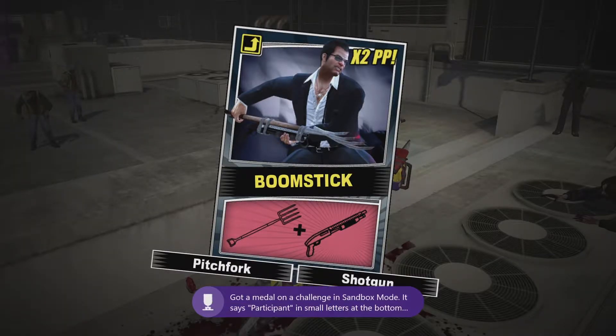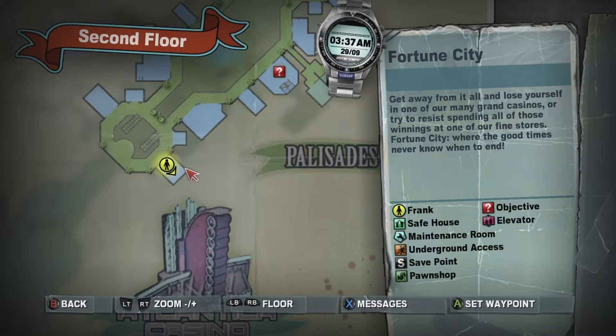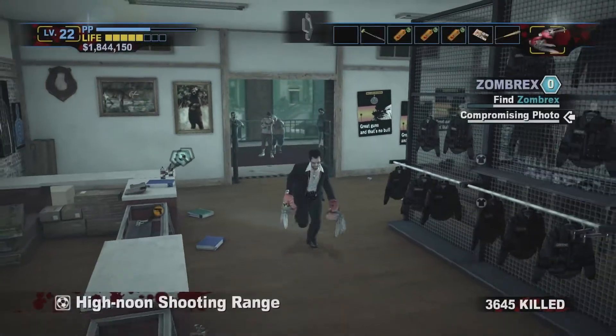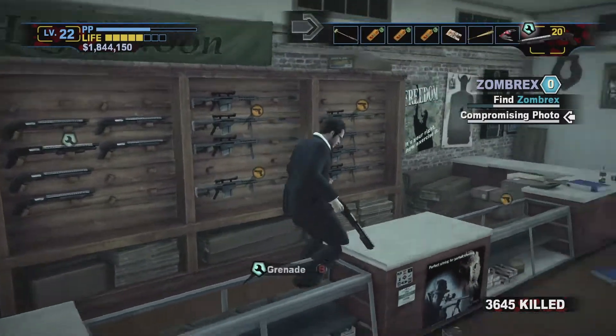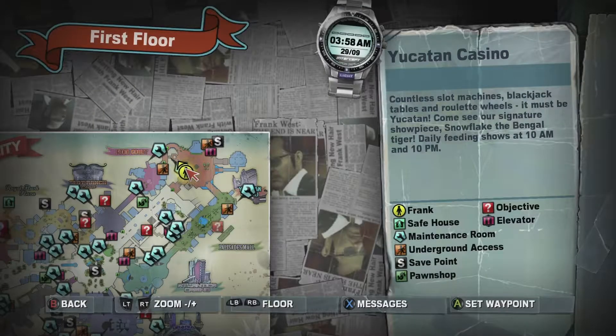I'll show you a location for the shotgun and pitchfork in this guide as well. In Palisades Mall on the second floor, there's a gun shop where you can pick up the shotgun. And then for the pitchfork, you can pick it up at the Yucatan Casino in the area where you encounter Snowflake and Ted — the boss that has the tiger. Once you do that, you can craft it and just need to get a kill with it after that.